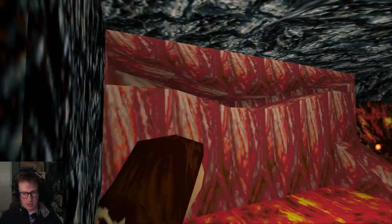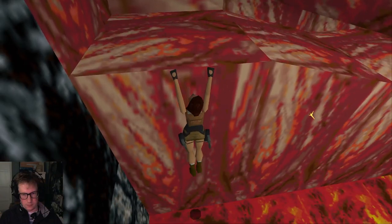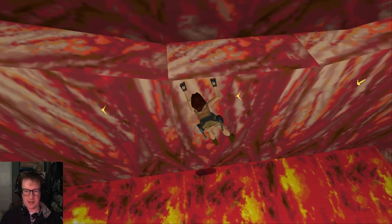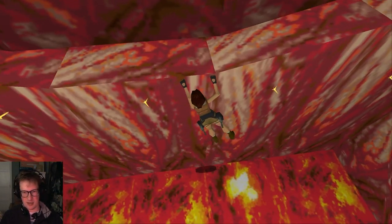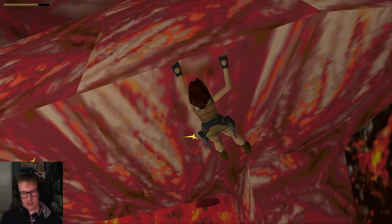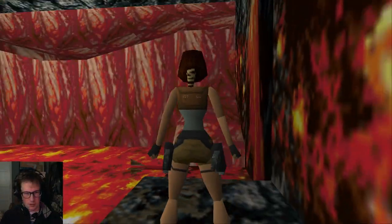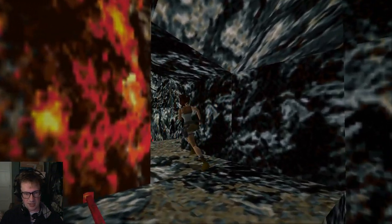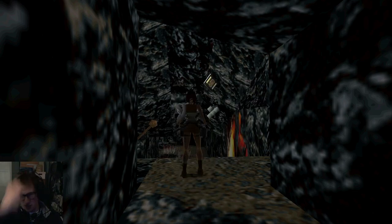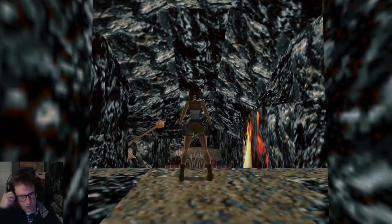I don't think I'm actually timed here yet. Does Lara move fast enough to avoid being dinged by this? I don't think so — I think you've just got to take your medicine. I managed to get past there, but I think that was more luck than anything. What's going on through here? This is reminding me of the earlier levels of Tomb Raider 2 — there's definitely a Great Wall theme to it, just in terms of the puzzles and everything.